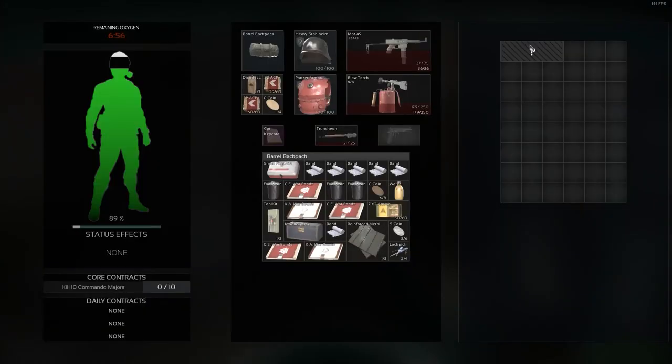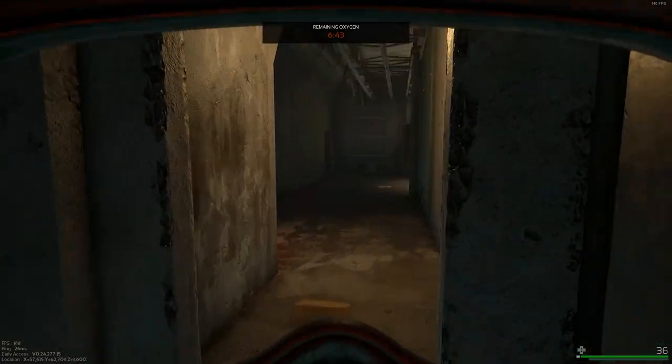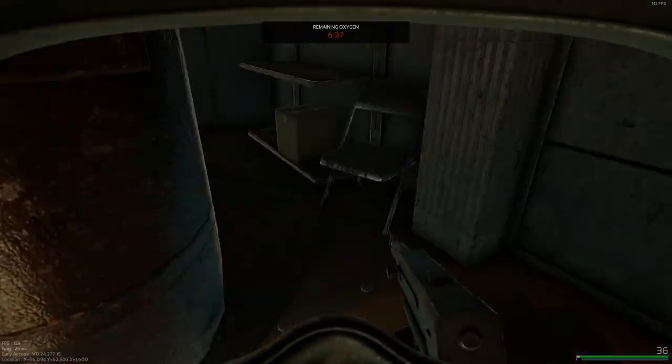This is pretty much going to be it. That's the vault. This is like the bunk area on the third floor — you just got to check for loose loot.